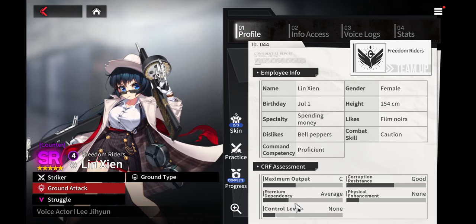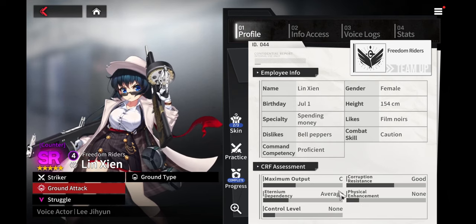Her CRF assessment: maximum output is C, corruption resistance is pretty good, eternium dependency is average, physical enhancement is none, and control level is none.